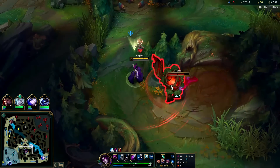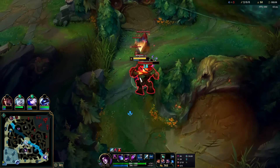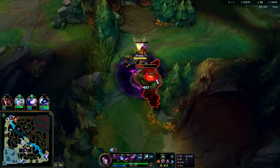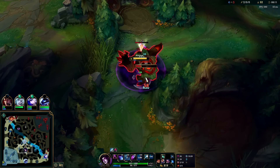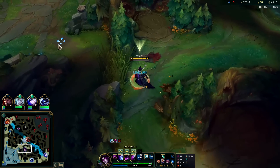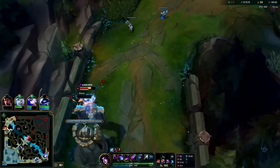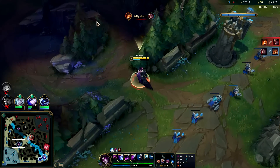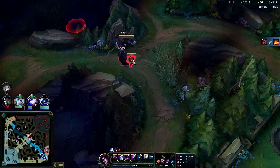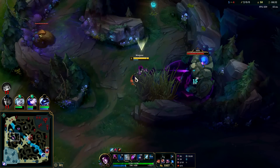You can take red and wraiths at the same time — it's kind of inconsistent though because you have to pull the red buff pretty perfectly. We actually pulled it off here — it's not super consistent, I definitely wouldn't recommend this in your first clear route because if you mess it up you're going to delay your level 4, delay your full clear, delay your ganks, and ruin the game for yourself. Wouldn't recommend it unless you've practiced it a lot.